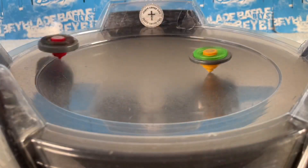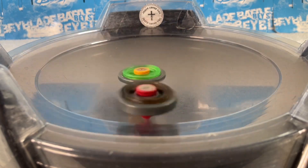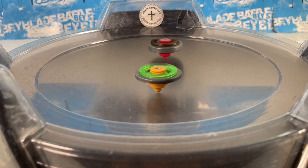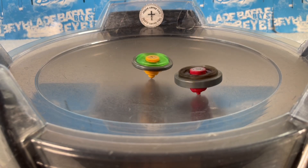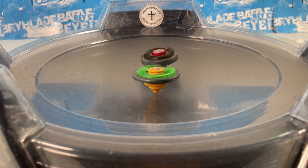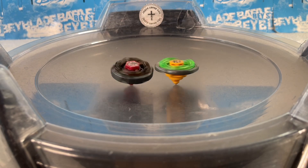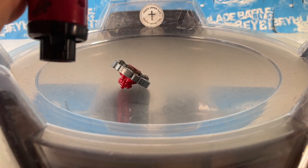Three, two, one, let it rip! Really aggressive — a lot of speed and a lot of stamina being used up. Maybe Dark Wolf shouldn't use all its stamina like that. My theory: maybe Dark Wolf did that to make Flame Libra think he's low on stamina, so Libra underestimates him. But maybe he just wasted all his stamina for no reason. Score is 2-0.